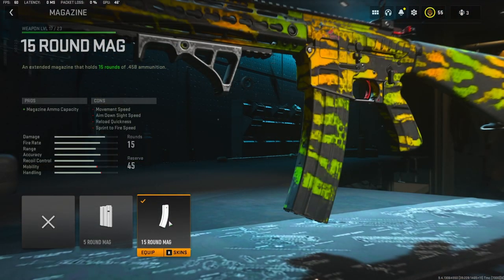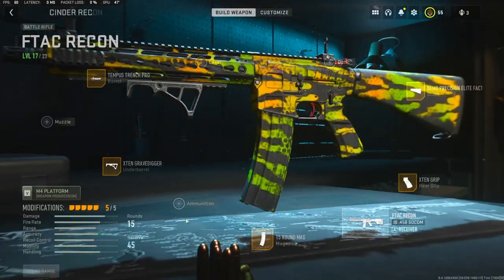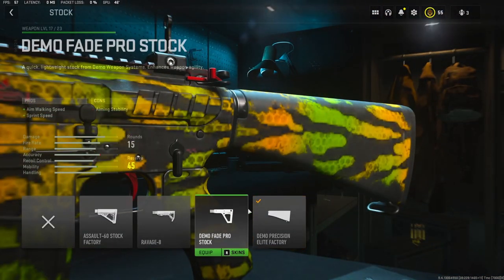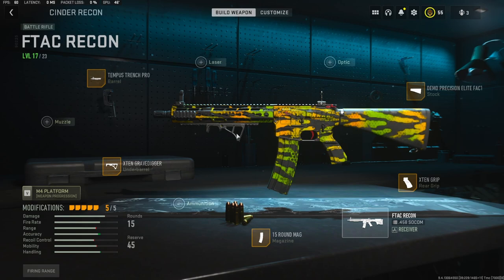For the magazine I'm using the 15-round mag — the standard mag is 10 rounds which is not enough, and 15 isn't even enough. On the rear grip I'm going to be using the X10 Grip, which adds sprint-to-fire speed and aim-down-sight speed. For the stock I'm going to be using the Demo Precision Elite Factory stock — it adds recoil control.